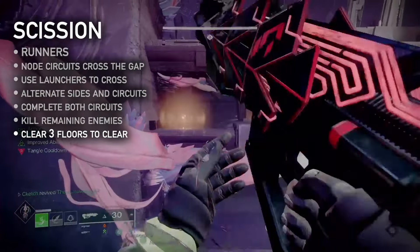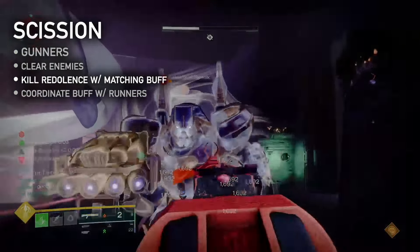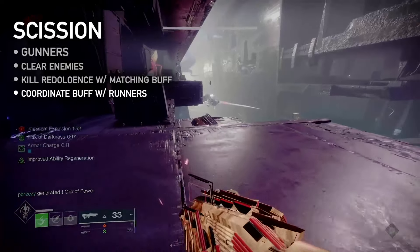Complete all three floors to clear the encounter. Meanwhile, gunners clear adds and champions. Redolence of Splendor or Decay can only be killed by players with the matching buff. Coordinate with runners to stand in the node auras when activated to maintain the necessary buffs without disrupting the nodes.